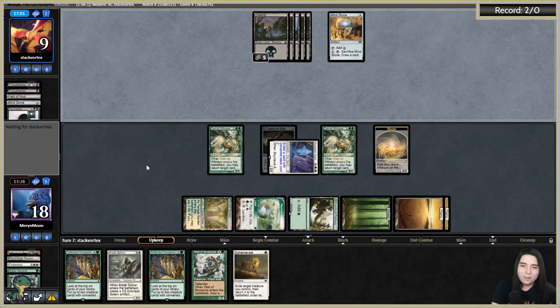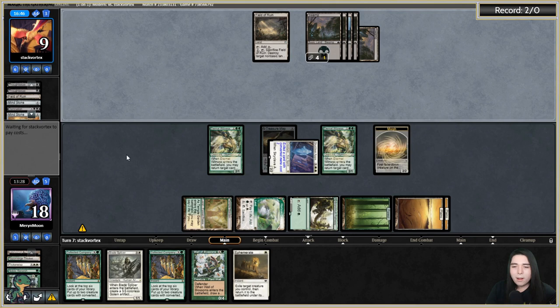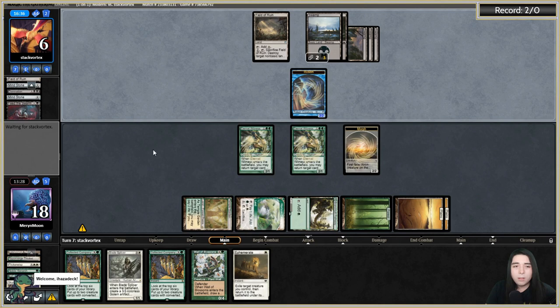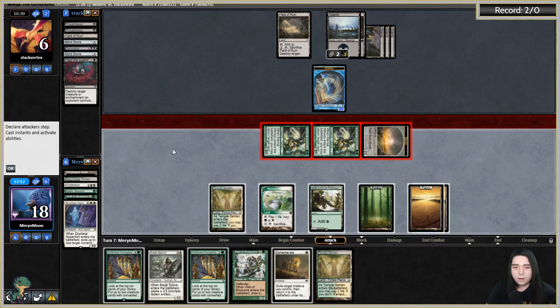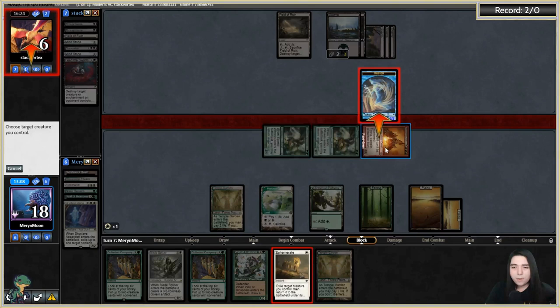Do they have another sweeper? They're cracking their Mindstone — desperation mode. Are they going to eat my Horizon Canopy? They kill our Skyclave with Feed the Swarm and lose three life for doing that — they get a blocker I'll deal with. Going to combat, attacking with all. They block, I Ephemerate there — they go down to two. Shock. Play a Wall of Blossoms and pass.